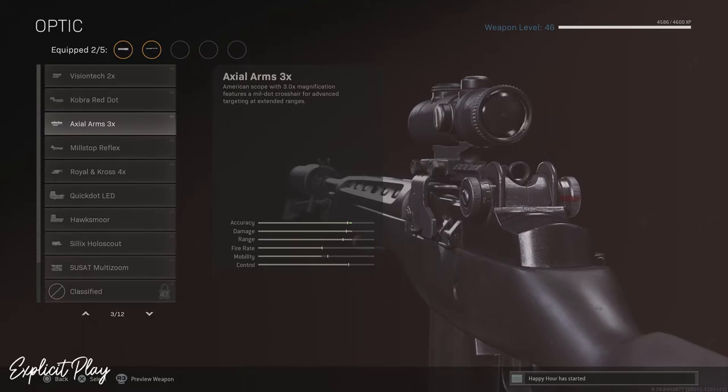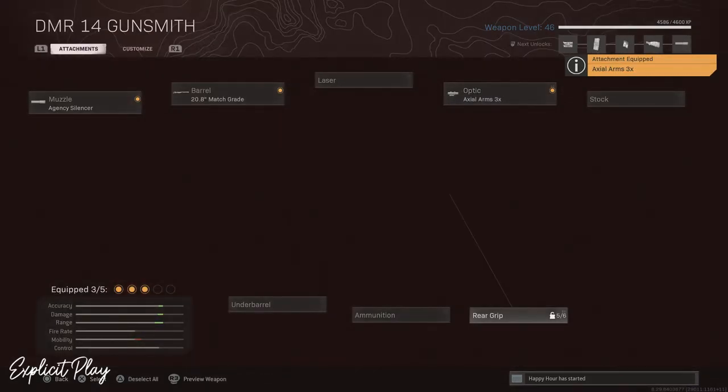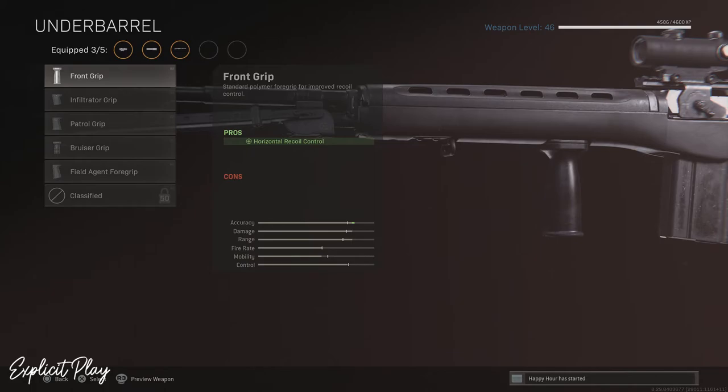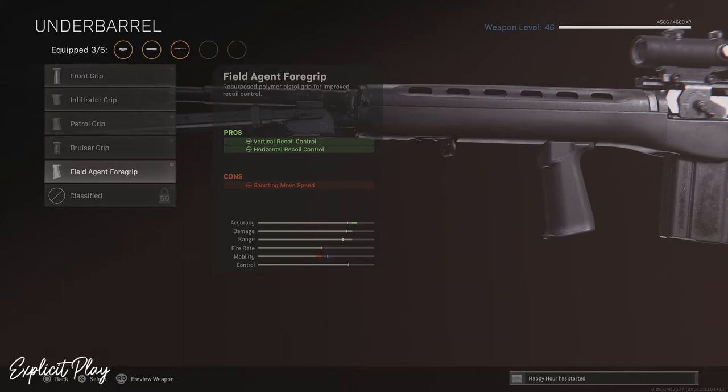Once you have the optic on, make your way over to the underbarrel. The underbarrel we're going to be using is the Field Agent Foregrip. You're definitely going to need this — it gives you vertical and horizontal recoil control, which you'll need because this is a one-tap gun and it's going to be bouncing around a lot.